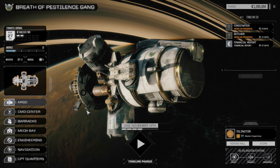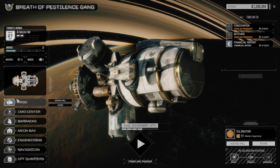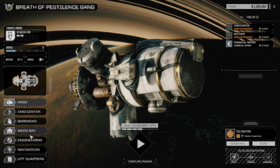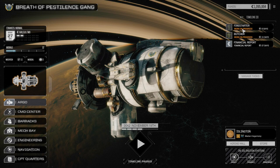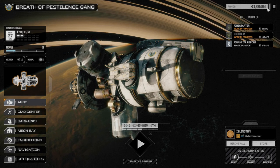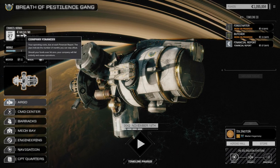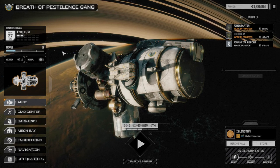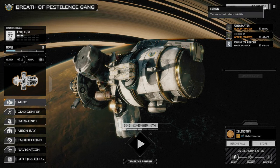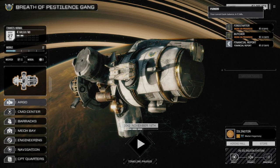Hey, what's up everybody, welcome back to my Rogue Tech campaign. We're going to jump right into a battle today. We finished repairing all our mechs for our two main lances. The pirate lance is still waiting for their first two mechs, but our financial report just went through — we're spending 568,000 C-bills a month. We need to make more money for the Argo to get the last couple of components fixed.